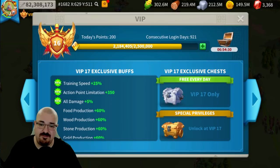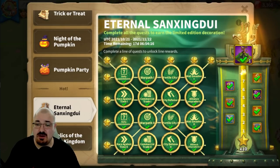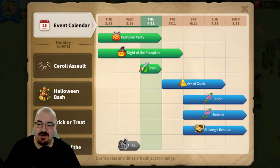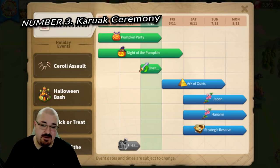Number two is Silk Road. It usually pops on the calendar every month. As long as you acquire 50,000 points by escorting the caravan — you have to do it three times — you can get two sculptures each time, for a total of six sculptures, plus around 600 gems and speed-ups. It's a really nice event.